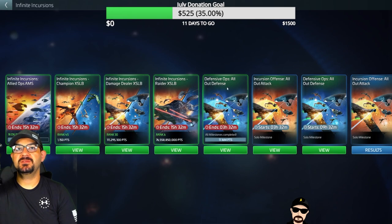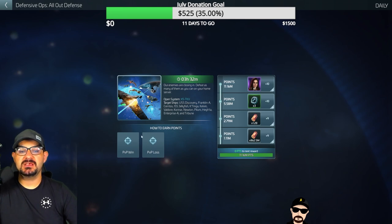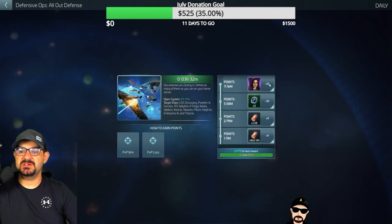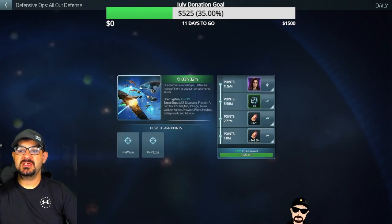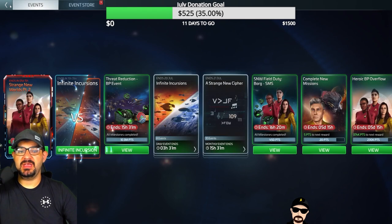This event is a three-hour long SMS. It's PvP — you go to a specific designated system, mine is X5 TKV, and you get points for winning or losing. As you finish the event you get materials, comments, a repair speed-up, and some shards. I've already done it twice today and have a third and fourth coming up. These are in six-hour increments — not super fun but doable.